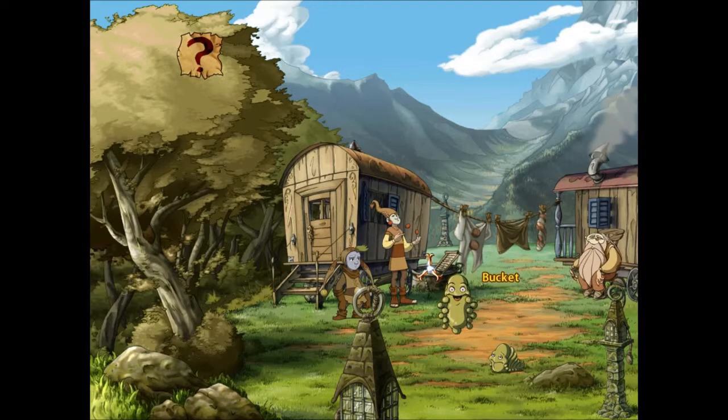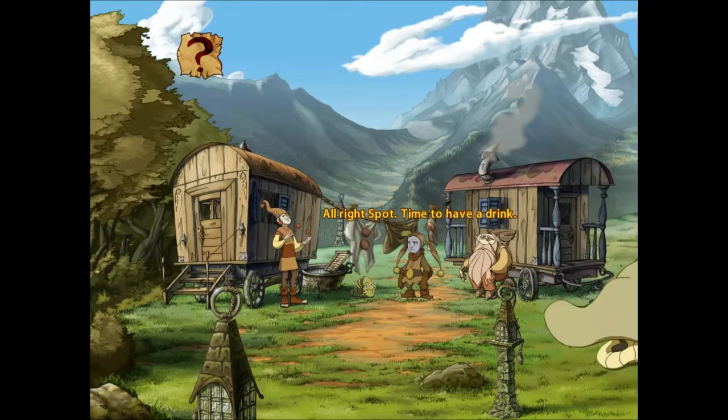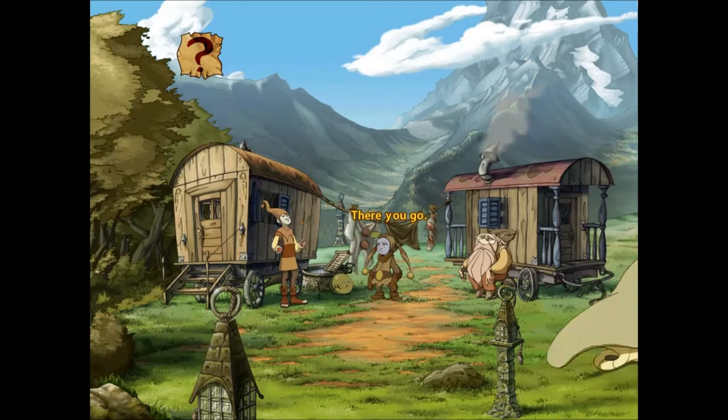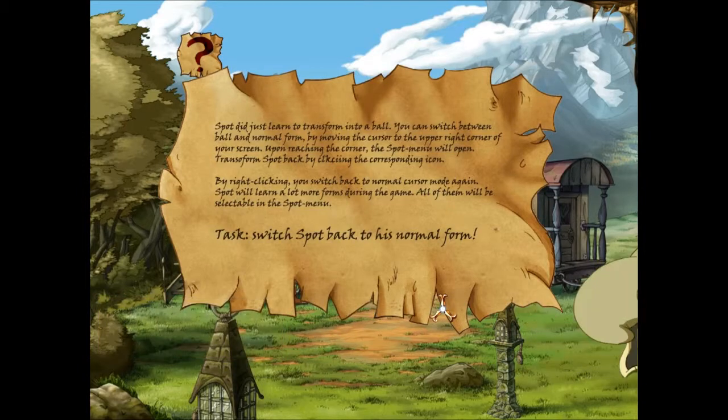Oh! I got him in cursor. Have a drink — oh, that's cute. All right, Spot — time to have a drink. Or a bath. There you go. Now he rolls. Spot just learned to transform into a ball. You can switch between ball and normal form by moving the cursor to the upper right corner of your screen. Upon reaching the corner, the Spot menu will open. Transform Spot back by clicking the corresponding icon. By right-clicking, you switch back to normal cursor mode. Spot will learn a lot more forms during the game — switch Spot back to his normal form.